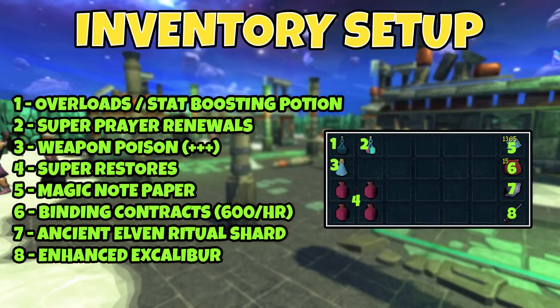Now that we've covered the gear setup, let's look at the inventory setup I'd recommend. You want some overloads or stat-boosting potions — you don't need overloads but if you have them, use them to maximize kills per hour and therefore profits. At slot two you want Super Prayer Renewals so that you can easily sustain Soul Split and your Damaging Prayer. Once again, not necessary but they will factor into more kills an hour. The same thing can be said about Weapon Poison plus plus plus — if you don't want to spend the extra money and you don't have Cinderbanes, skip this one out, but I would recommend it to get extra kills.